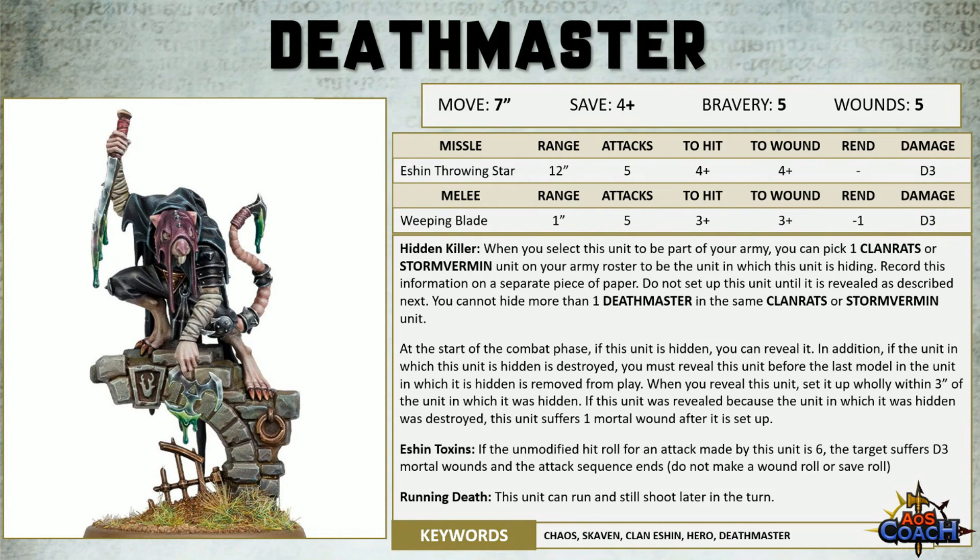If the unit was being revealed because the Clan Rats or Storm Vermin were about to be destroyed, the Deathmaster will suffer one mortal wound when set up. Overall, the Deathmaster will do more damage than the previous version. However, Hidden Killers is much less versatile because it locks you into Clan Rats or Storm Vermin — the previous version allowed it in any Skaven Tide unit with five or ten or more models. But it will do more damage.